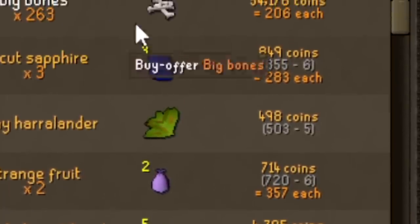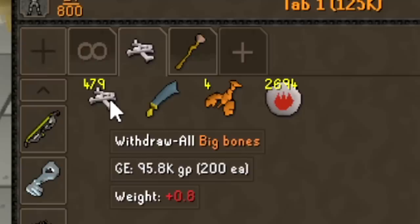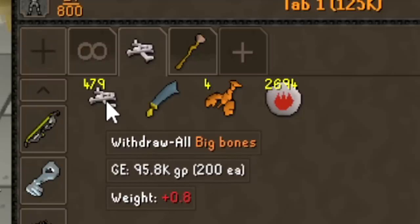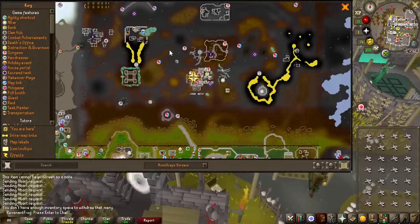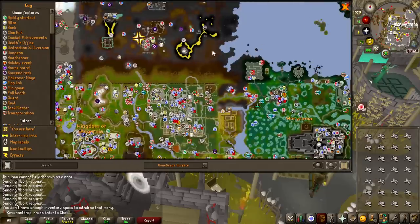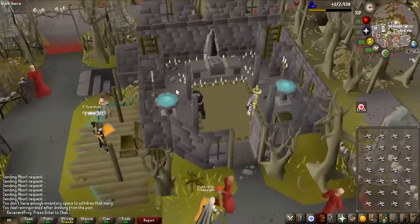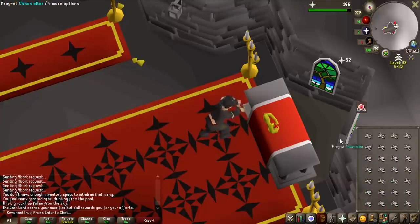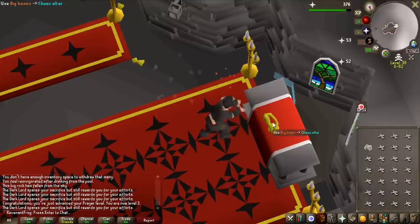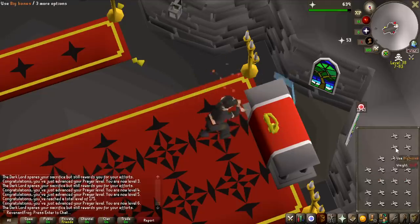After selling all the fire giant loot, I decided to buy 263 big bones, because together with the ones I already had, we should have exactly enough to get 43 Prayer on the chaos altar. Hopefully we don't get PKed. To risk as little as possible, I'm not bringing any noted bones — just a full inventory — running from Ferox Enclave all the way up to the chaos altar, then running all the way back and restoring run energy at the pools. Look at this: you just get levels upon levels, it's so satisfying!